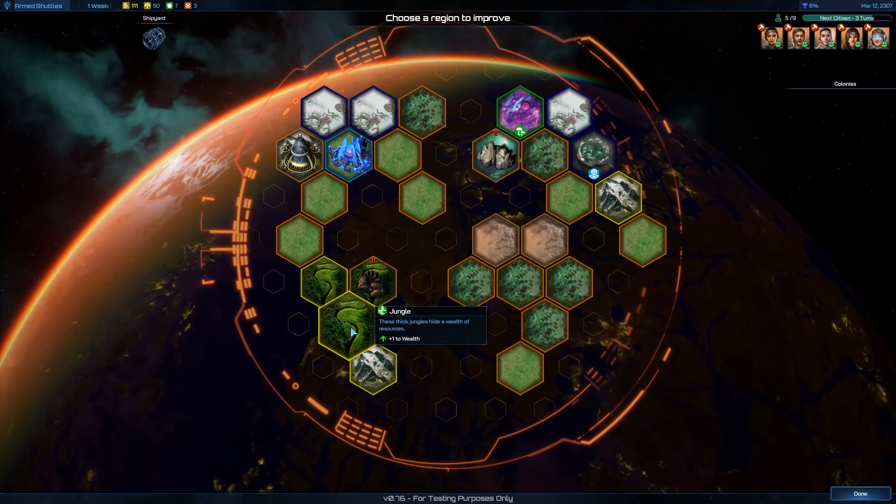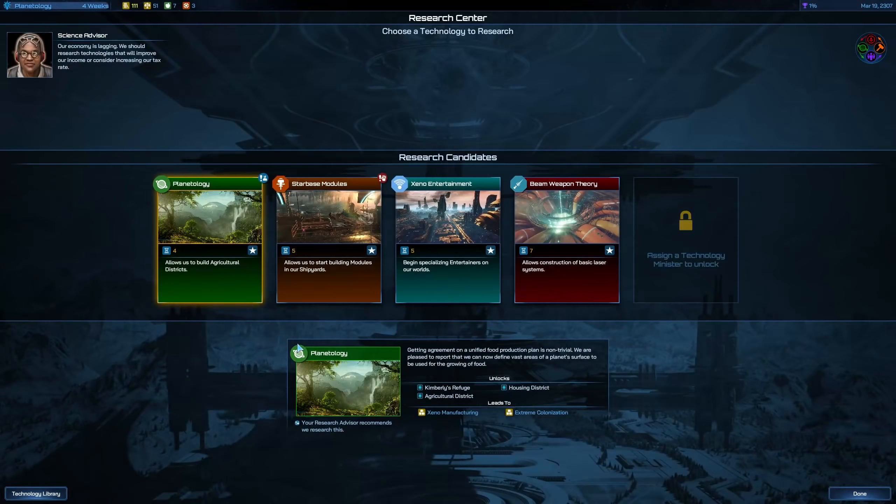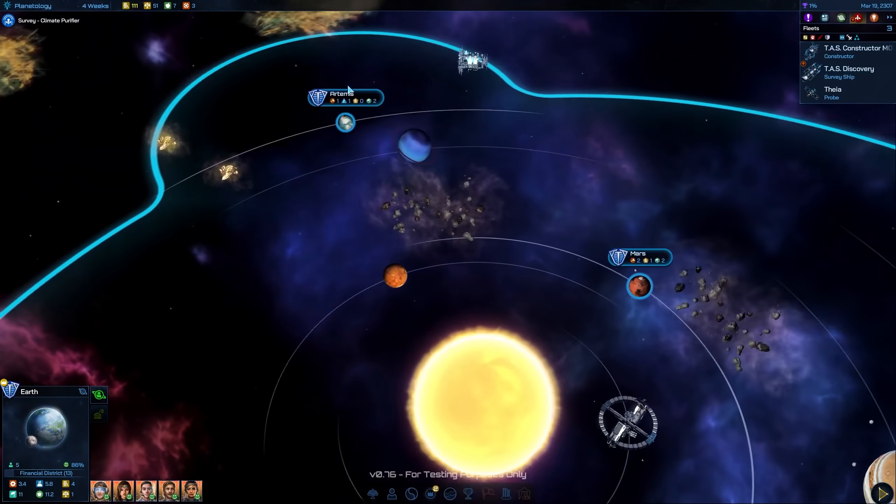In the jungle gives me plus one wealth, and building it here gives me an additional modifier on top. Let's build it — 15 turns. We're negative on income right now, need to be careful; will probably need to increase taxes after all. Research complete — the armed shuttle is finished, and with that we unlock more military tech and the garrison. Let's go ahead with planetology to start the farming district so we're unlocking all available districts.